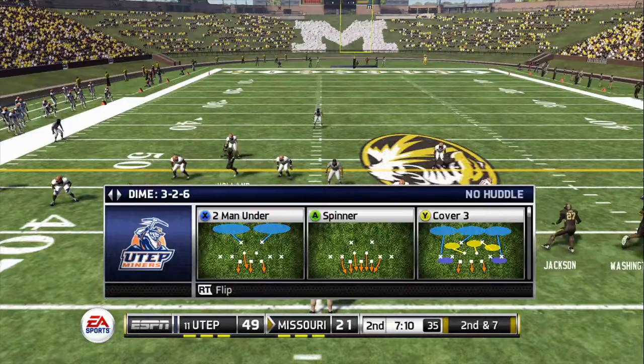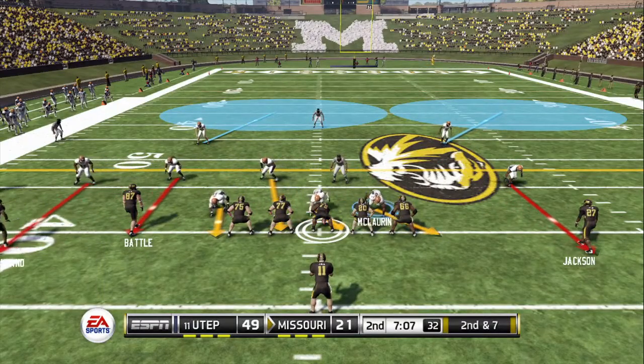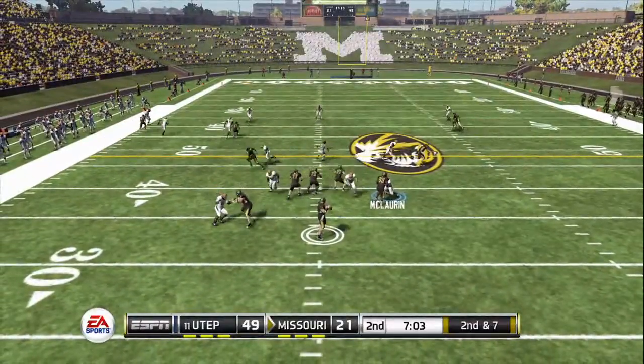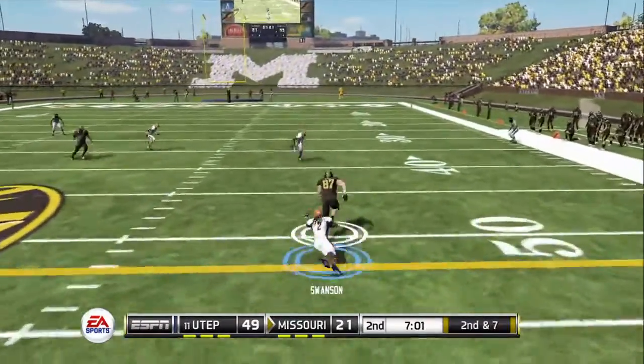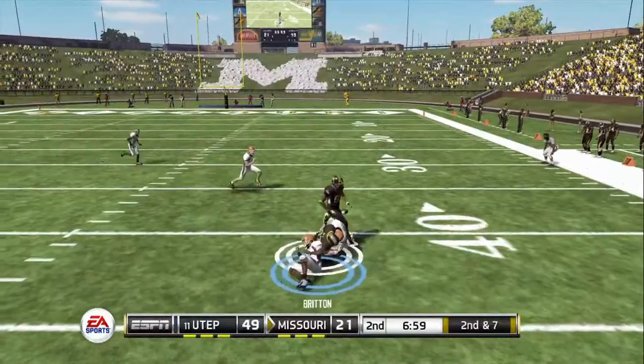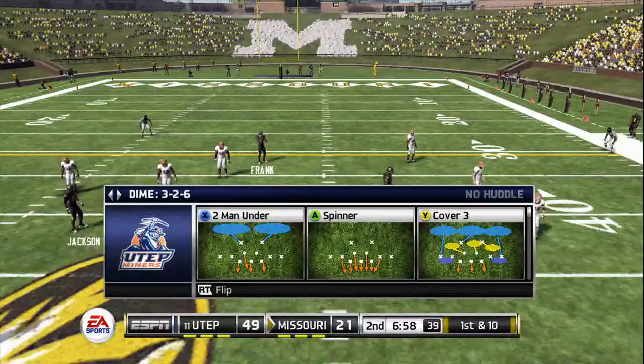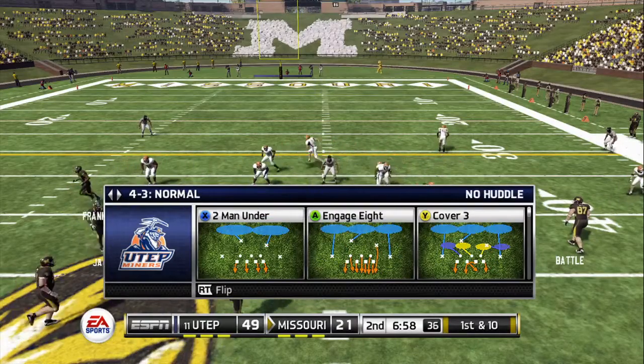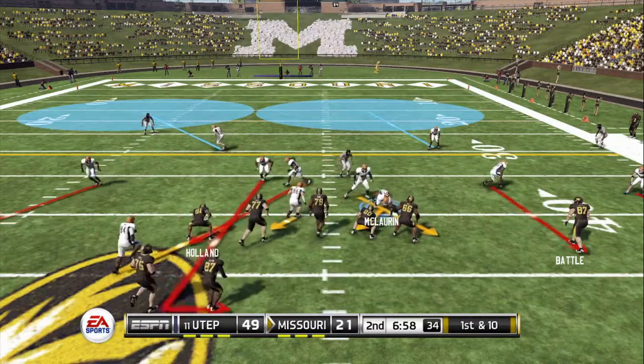They spread the field with five wide, they're calling an audible. Sanders back to throw — caught! Tackle made at the 41-yard line. He looked pretty cool back there — even with the outside linebacker blitzing, he made an accurate throw and the result is a new set of downs.